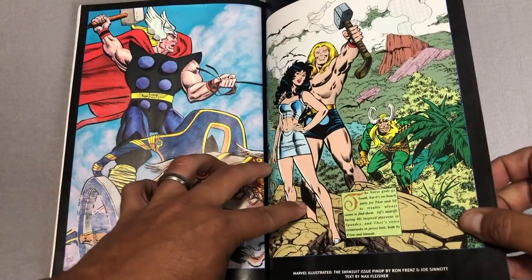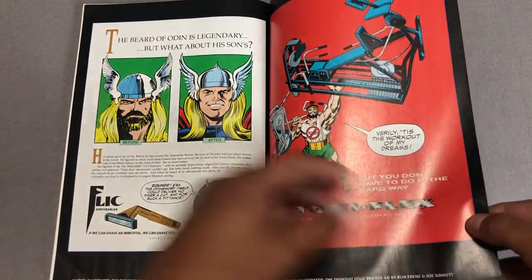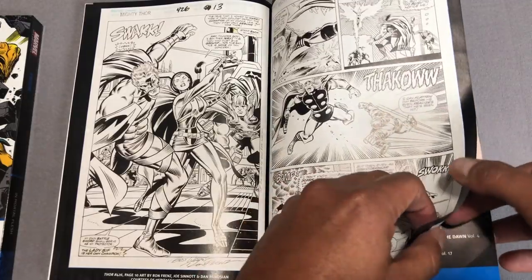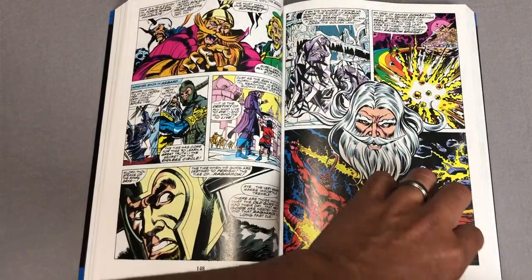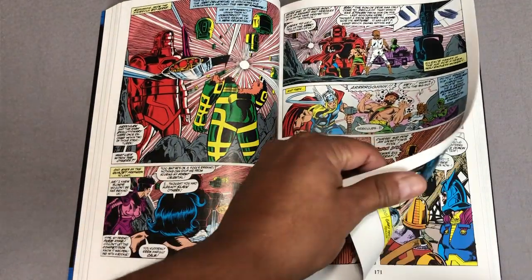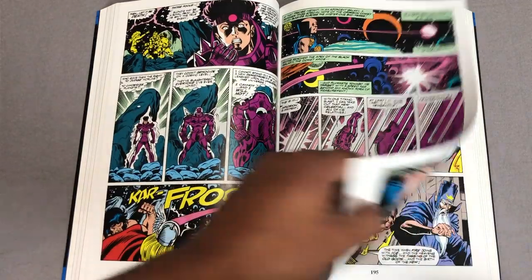Let's look at the back here — some pin-ups. You could probably tell that's one inked by Joe Sinnott, the way he draws Loki: the ugly, classic Kirby Loki. And just some goof ads, and then previous collections where they've recolored the original artwork, and uncolored pages. Epic collections are wonderful — a nice placeholder for maybe a one-day omnibus. I feel like Tom DeFalco's run on Thor and on Fantastic Four doesn't get a lot of recognition. I don't hear anybody really talk about how great this run was, and I also enjoyed his Fantastic Four run.